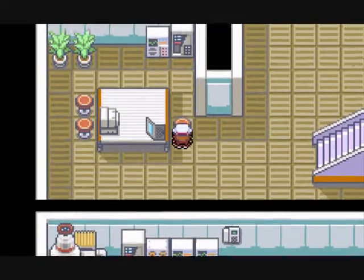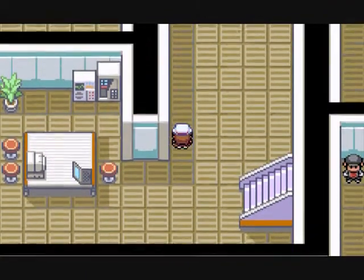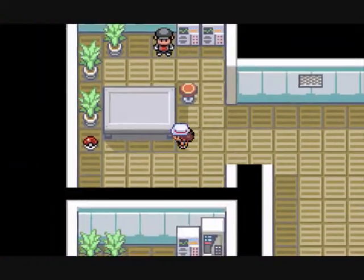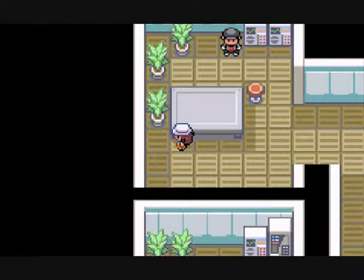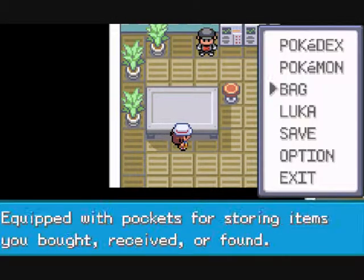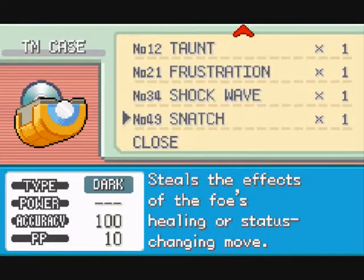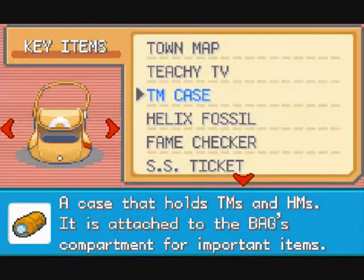A Max Ether. As I seem to recall, that was actually a TM - I could be wrong, but I think it was a TM last time. Snatch - I don't necessarily like Snatch. Let's go ahead and see why. It steals the effects of the foe's healing or status changing move. Not only is that confusing, it's absolutely worthless. I don't like it at all. Completely worthless.